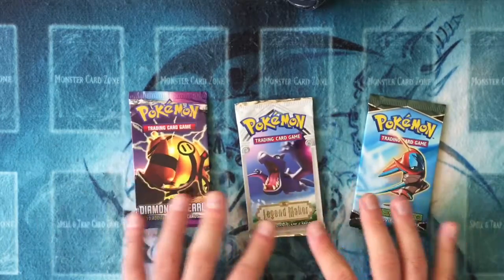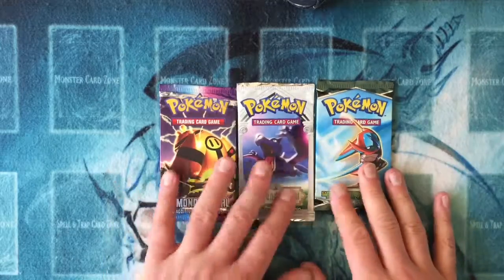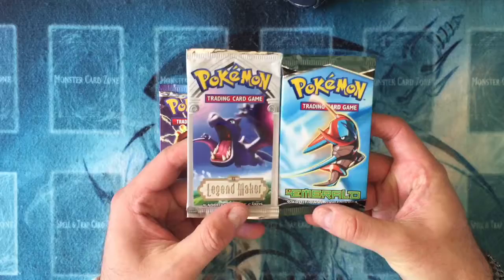Hey guys, it's BM Mojo with another pack opening for you today. Today we have an assortment of various different Pokémon packs — old school ones. We have some EX packs, so Legend Maker and Emerald.